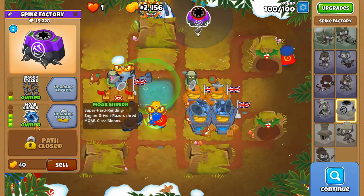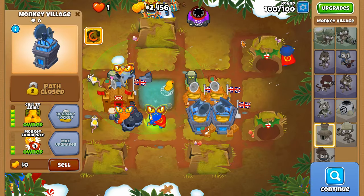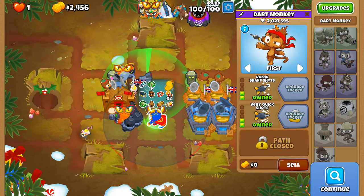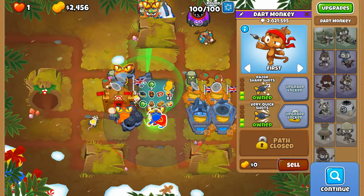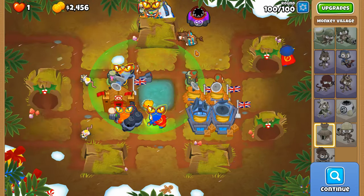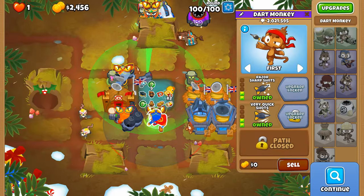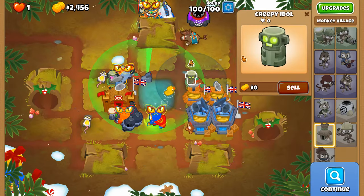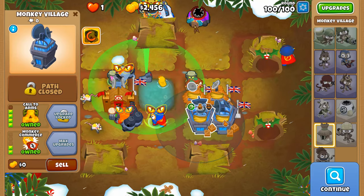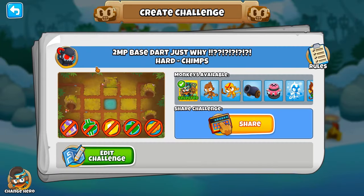We don't even need Spike Storm — just MOAB Shredder is enough with some Quarter Arms, so it lays down even more. Anyway folks, just look at this cursed image. Would this be possible with Homeland Defense? I'd like to think it would be. Don't even need spike storm — just MOAB Shredder is enough. Thank you all so much for watching, hope you enjoyed the video.